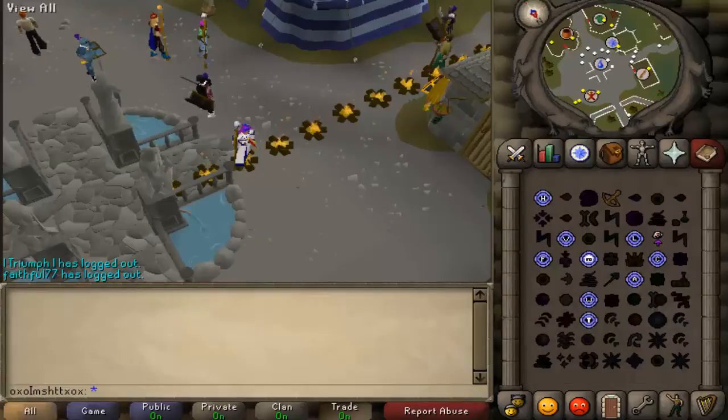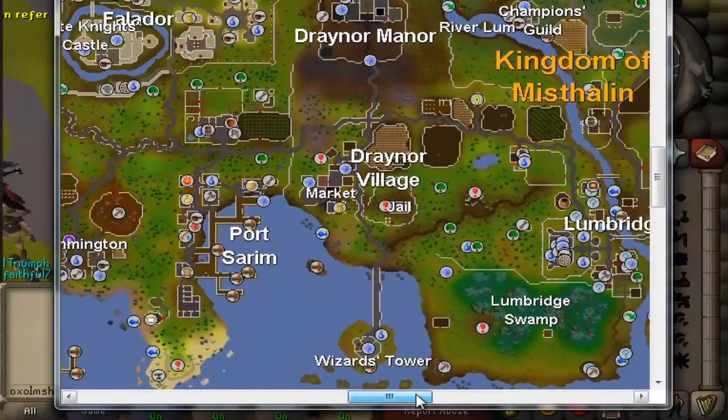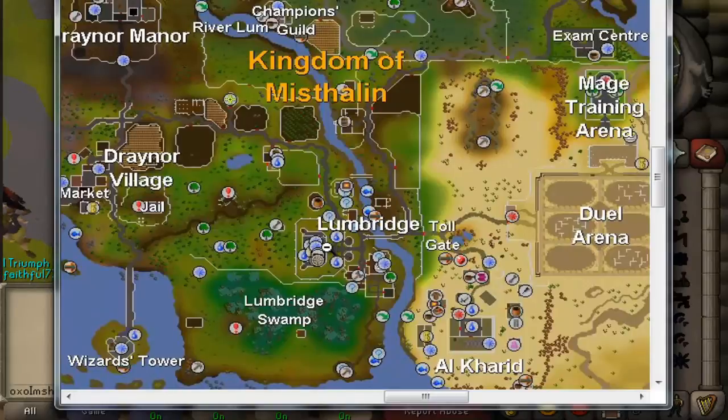First of all you want to home teleport to Lumbridge, so you'll be here, and then you want to make your way up here, all the way along here west, all the way along all these people here, and then down here onto the causeway.